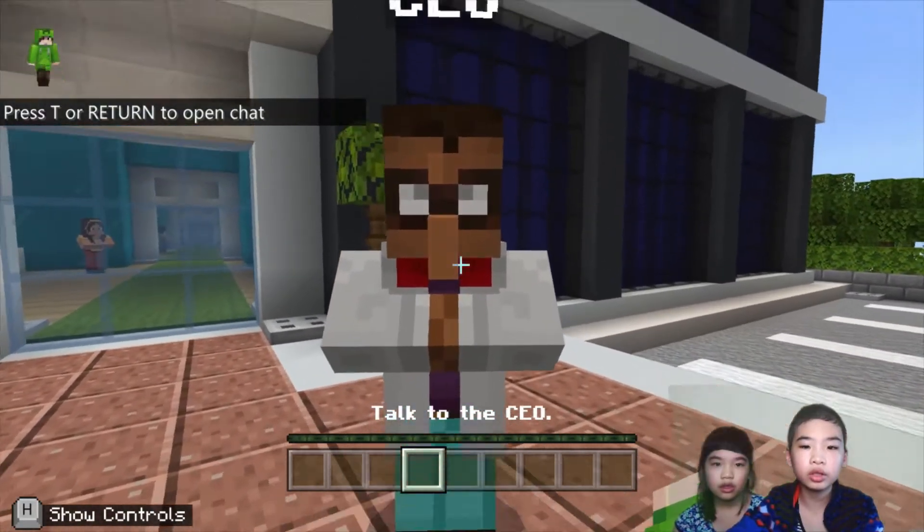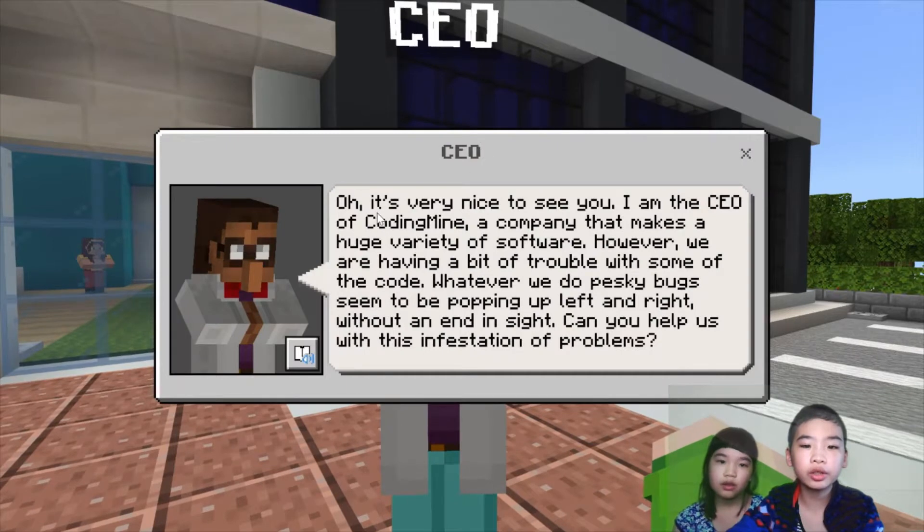First we're going to talk to the CEO. The CEO says, it's very nice to see you. I am the CEO of CodeMind, a company that makes a huge variety of software. However, we are having a bit of trouble with some of the code. Whatever we do, pesky bugs seem to be popping up left and right without an end in sight. Can you help us with this infestation of problems?